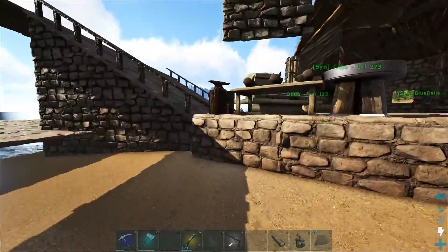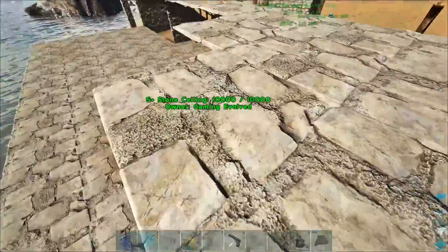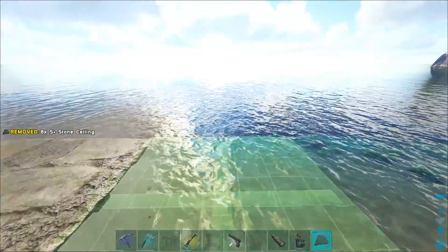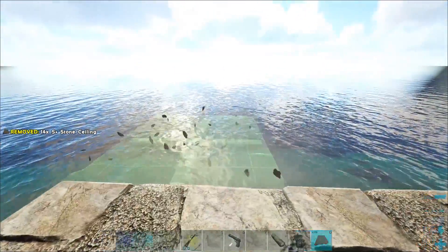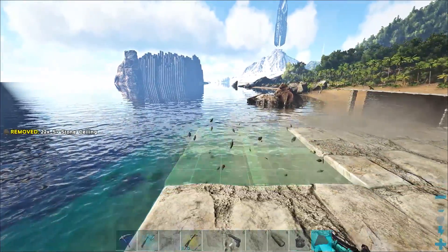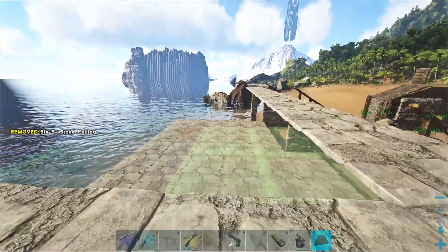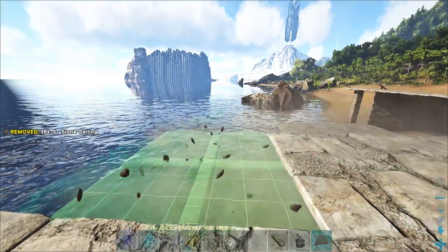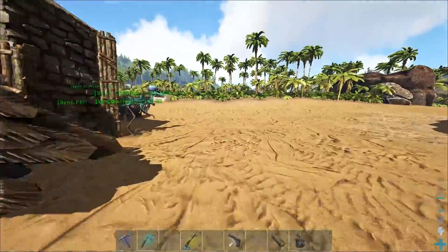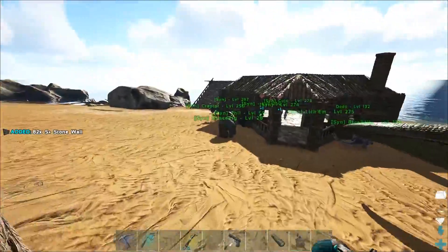We're gonna have like stuff probably underneath the stairs as well - maybe some storage or something. I'm thinking like a breeding room, some creature storage. I might build most of the creature storage out here instead of putting them over the water in case they glitch in and fall. There's a lot of stuff that we need to do. This base is gonna take a long time to make, but right now we're mostly gonna focus on getting our workshop area done because that's the most important thing right now.